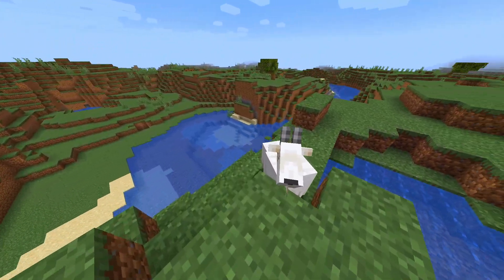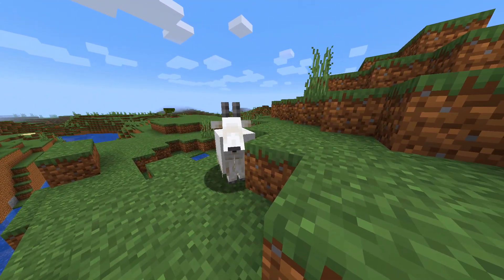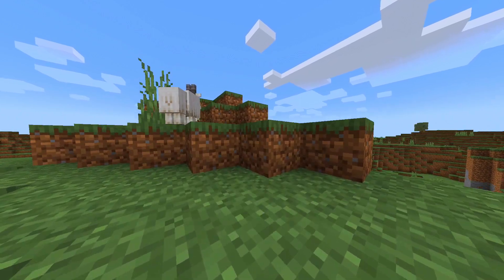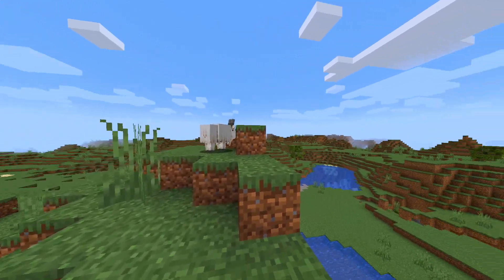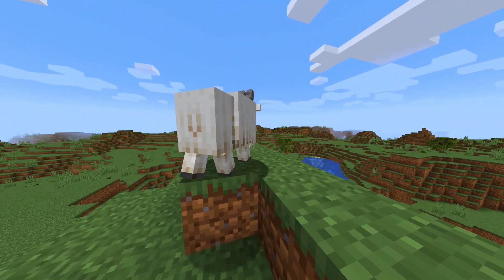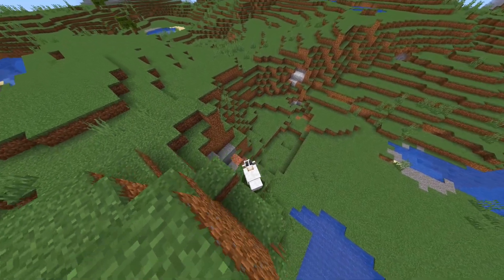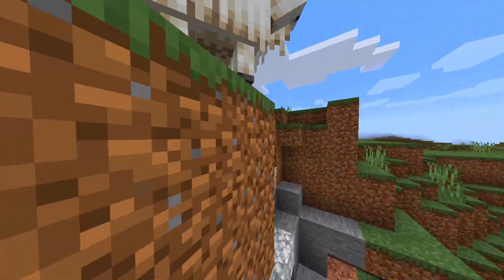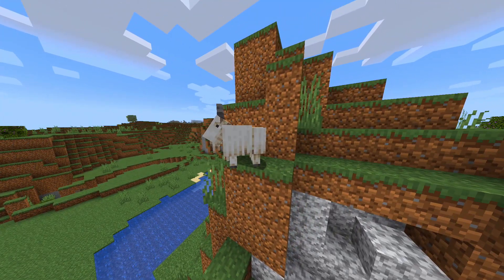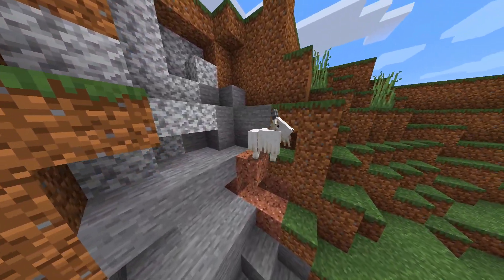Apart from a new accessibility option, that is basically all we've got — the goat and one accessibility option. As I predicted, this is a very small snapshot just to tide us over, and I believe that's because the goat is a bit of filler until tomorrow's April Fools snapshot. I know it's pretty mean to call this beautiful creature a filler mob, but at the moment it feels like that is all this snapshot really is.